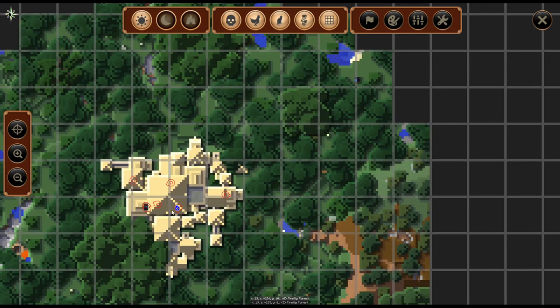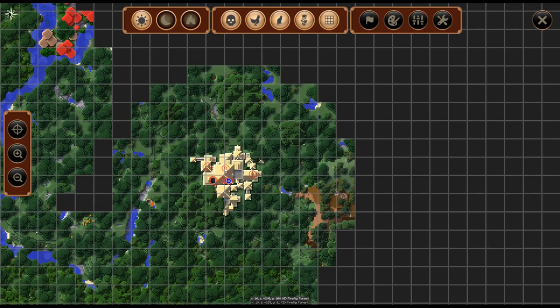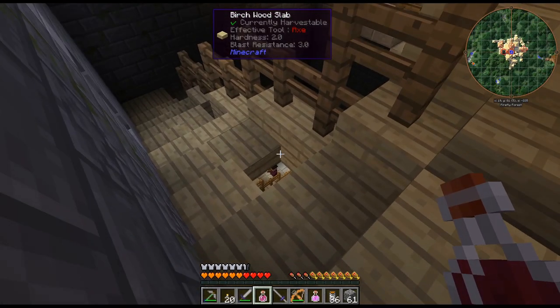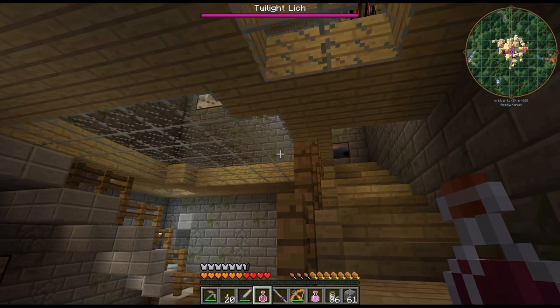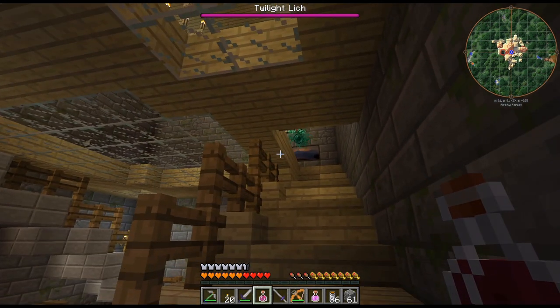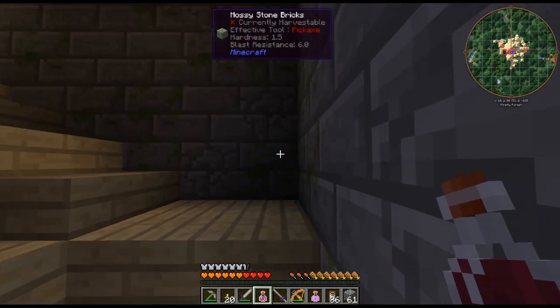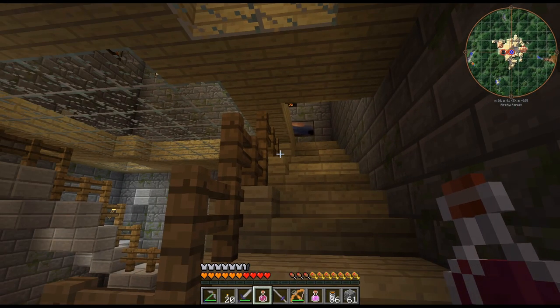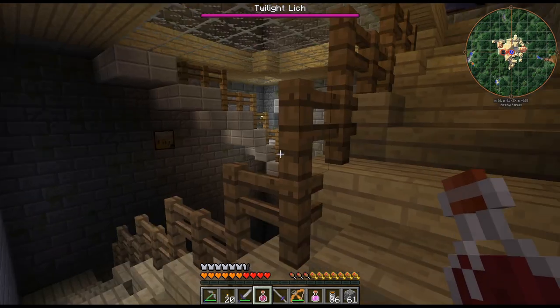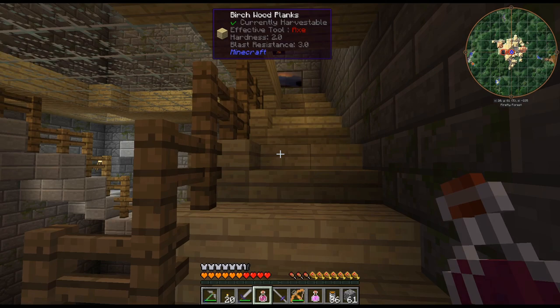I know this is kind of cheating compared to what you're supposed to do with the Twilight Forest, but I like the little map and running around seeing all the different things. Here is the Lich Tower. Basically, if you don't know, you just go into the main central section and run up all the stairs. It's really simple to get up here. I'm at the Twilight Lich and usually he throws stuff at you, and you have to hit it back at him to damage his shield.